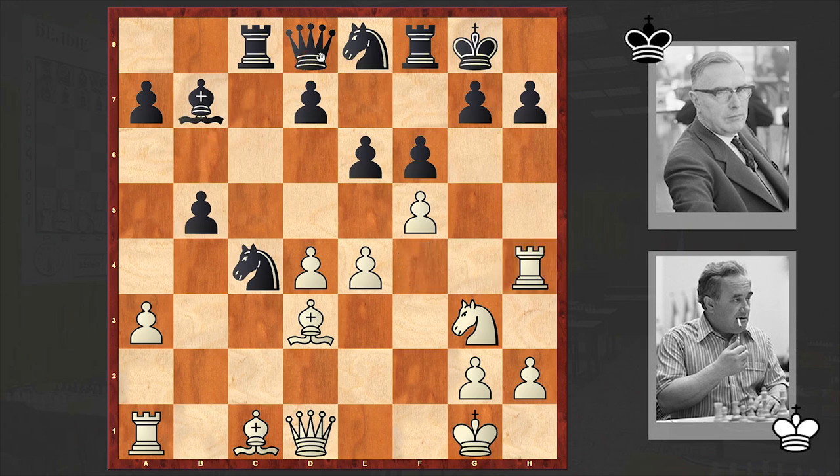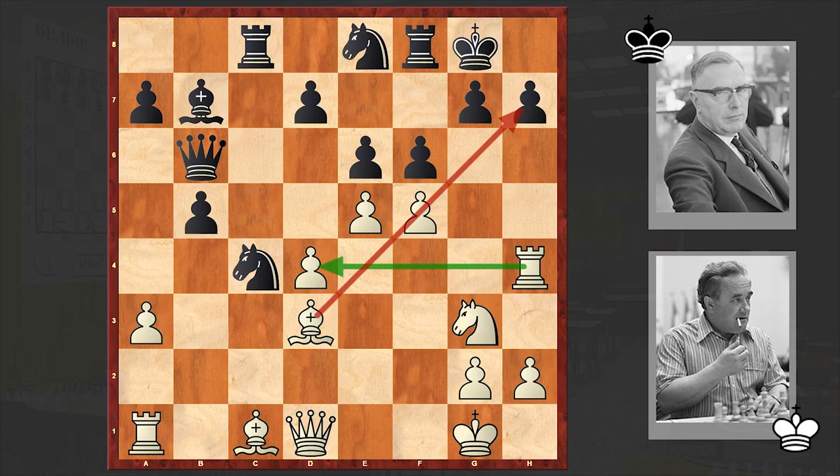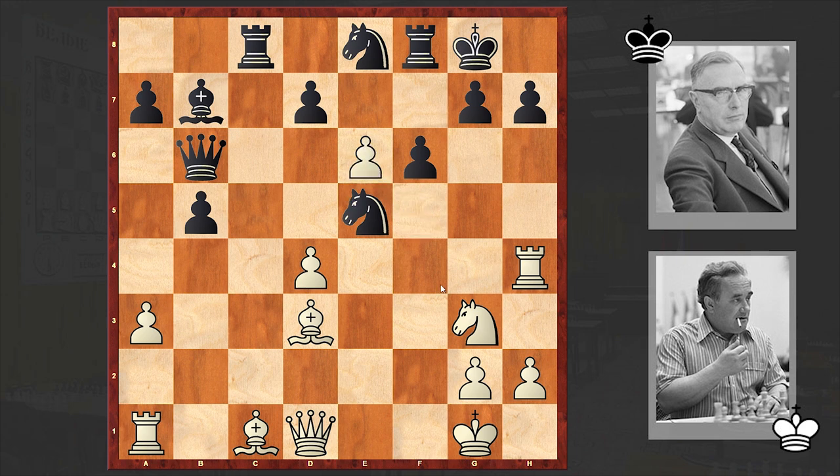The rook goes to h4, meanwhile white is proceeding with the attack. This time we have e5, protecting the pawn and trying to open up the diagonals. This is another pawn sacrifice which black accepted. After fxe6, the bishop's diagonal is open. Black hurried to get rid of that bishop, but now the queen is occupying that diagonal.